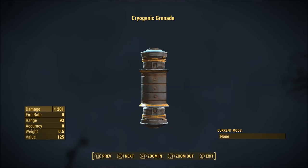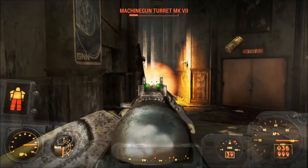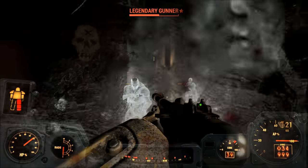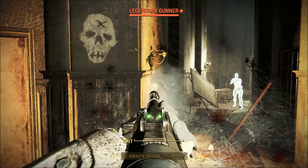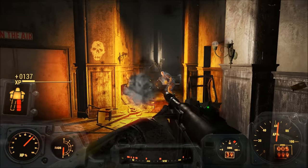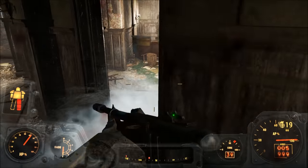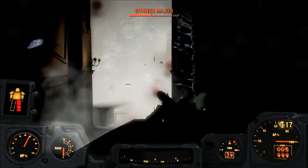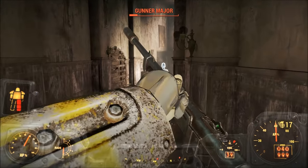Number 5: the Cryogenic Grenade and Mine. Cryogenic Grenades deal 100 Ballistic Base Damage and up to 201 Ballistic Damage after maxing out the Demolition Expert perk. While it deals less damage than a standard Fragmentation Grenade, Cryogenic Grenades still deal a decent amount of damage and also slightly freeze enemies, making them move significantly slower. This movement speed penalty can make a difference against enemies with high movement speeds or enemies that primarily melee, as it takes them much longer to reach you. Cryogenic Grenades and Mines can also be crafted, and unlike the Pulse Grenade which requires circuitry, the Cryogenic Grenade requires relatively common resources like acid, adhesive, aluminum, nuclear material, and a spring.